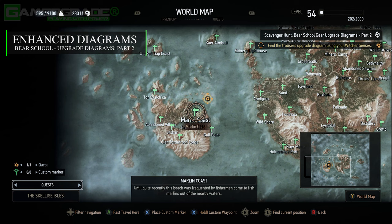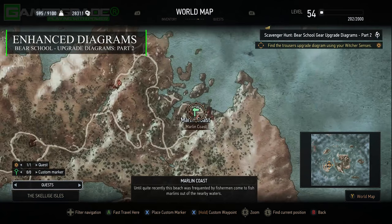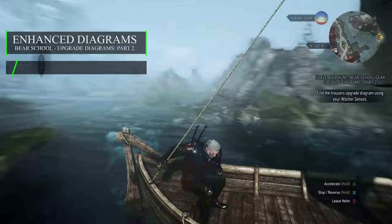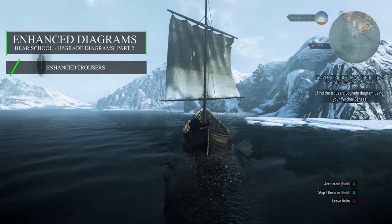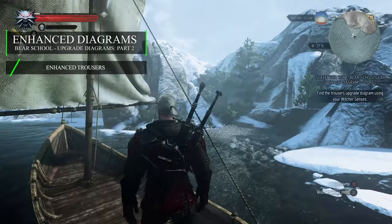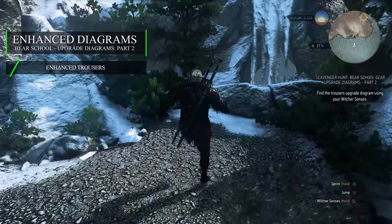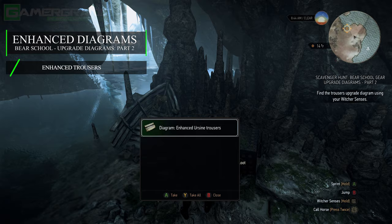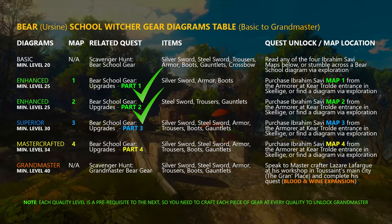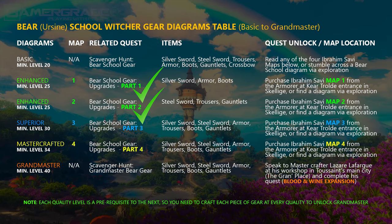To the west of Skellige you'll find one of the larger isles named Undvik. Located to the north-east of this isle you'll find the settlement of Marlin Coast. Travel to this signpost, and upon arrival hop in the boat by the jetty and travel north-east across the ocean waters toward a small cluster of islands. When you reach the surrounding snowy grounds of a smuggler's cavern, disembark on the rocky shore with conifer trees and bushes out the front of an icy entrance. Climb up the rock ledge and clear the ice blocking the cave mouth using a blast of Aard. Then proceed inside to locate a chest which when looted rewards you with the Enhanced Trousers Diagram. This now concludes parts 1 and 2 of the quest, allowing you to craft a full set of Enhanced Quality Bear School Witcher gear at any journeyman or higher skilled craftsman.